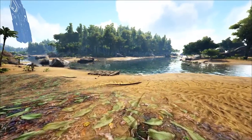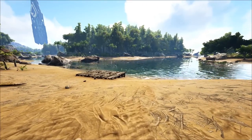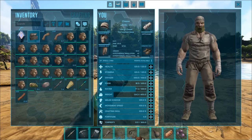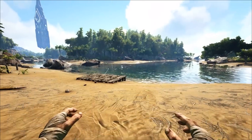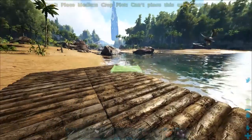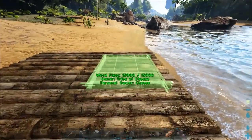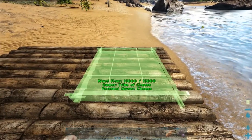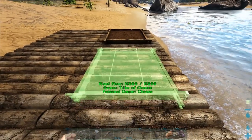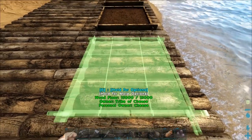In order to grow crops in ARK, you need to make these crop plots. These crop plots can't be placed on the ground — you have to place them on a foundation. Actually, they will go on the ground, but I'm going to put them on a foundation just because I think it looks neater. So we're going to just kind of line these up in the middle here — boom, nice.